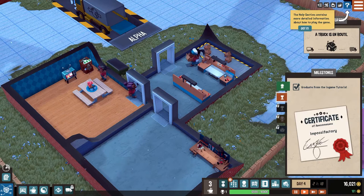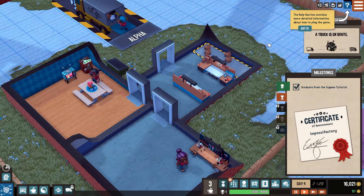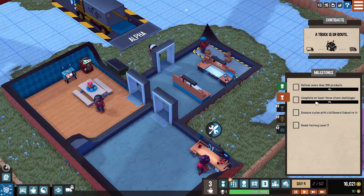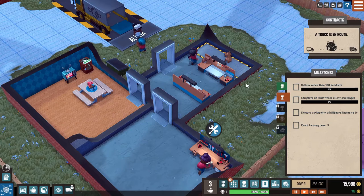The help section contains more detailed information about how to play the game. Hopefully I won't need that - God knows I don't like having to read. Bronze milestones: deliver more than 100 products - I'm not even close. Complete at least three client challenges - yeah, I'm not even close to that either. We haven't done any of this, we're wasting time here. Let me pause and look at the market. We have literally nothing going on right now.